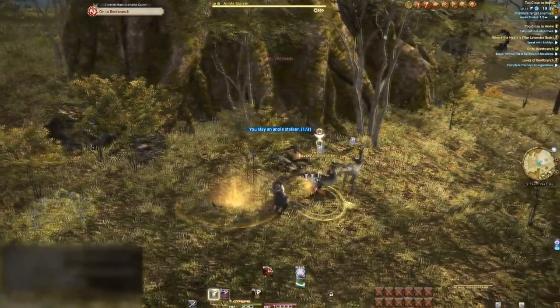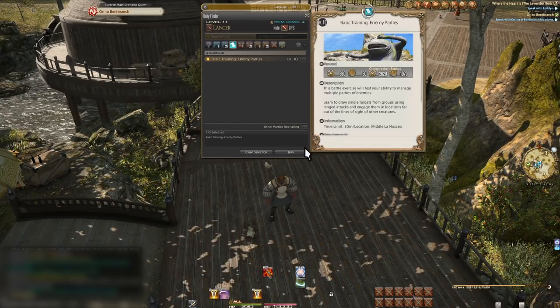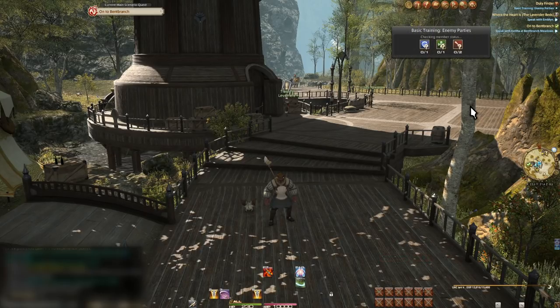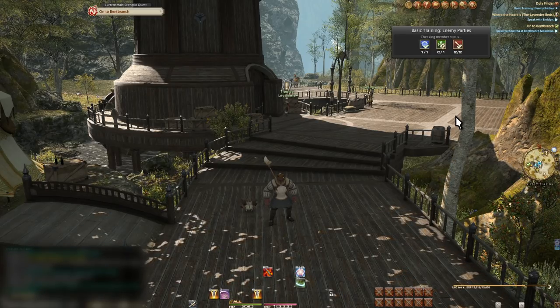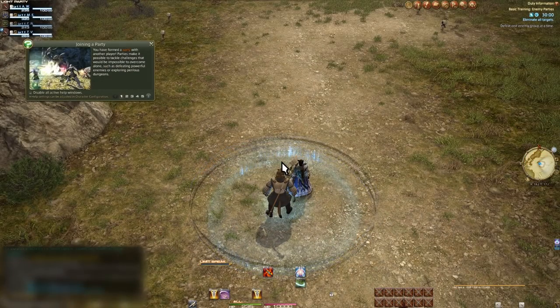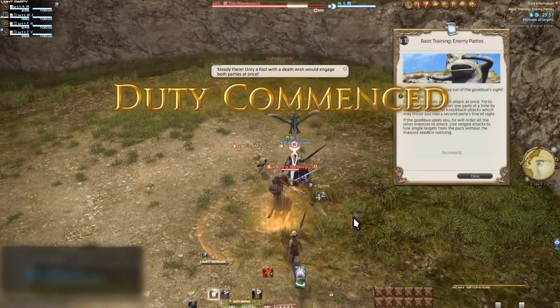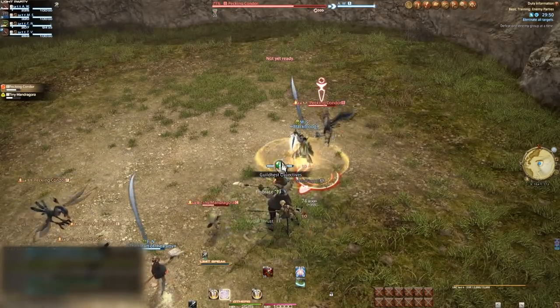After completing the first leve, you'll unlock Guildhests. These are like little mini tutorial instances, and this will further teach you to listen to NPCs when they give you orders — some of them you can't complete unless you listen to what the NPC tells you to do. You have to do each one to unlock the next, and they go all the way up to level 40. They still work as a good introduction to party content. Getting a party for party content is very easy: just open the duty finder, choose the duty we want to do, and join a queue. The game will set us up with a full party in no time. Even if you don't get it immediately, you can walk around and do other stuff while you wait.